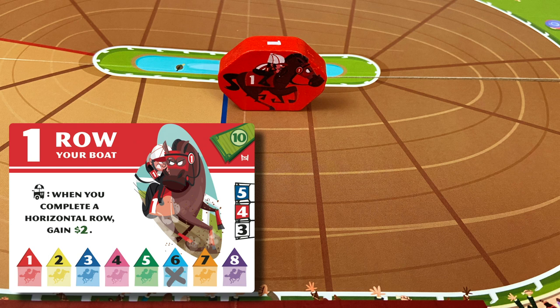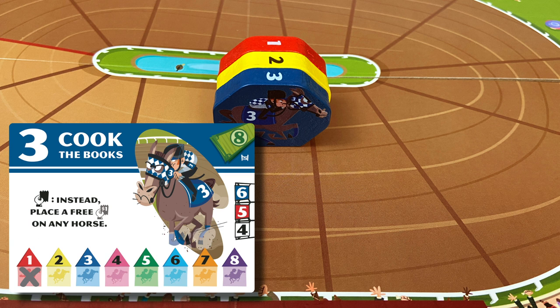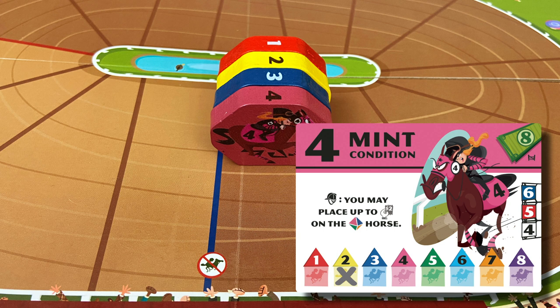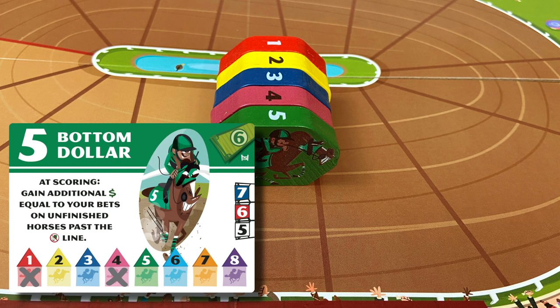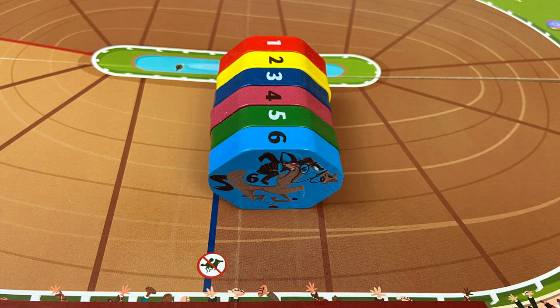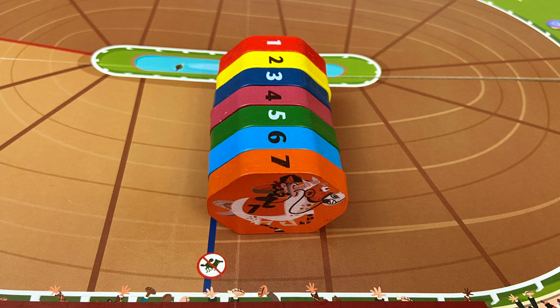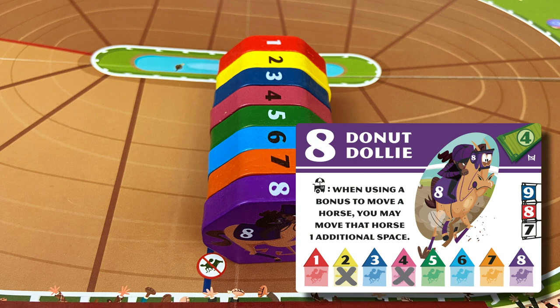Here are the special powers in the gate set. Number 1, Row Your Boat: gets you $2 when you complete a horizontal concession row. Number 2, Make It Rain: gets you a free $1 bet on all even or odd numbered horses when you buy him. Number 3, Cook the Books: gets you a free $1 bet on any horse whenever you take the betting action. Number 4, Mint Condition: lets you bet up to $2 of your own money on the horse that was rolled whenever you buy a horse's helmet. Number 5, Bottom Dollar: lets you recoup the money you bet on horses that didn't pass the no-bet line. Number 6, Dirty Laundry: lets you buy the jersey for any horse you've placed a bet on when you take the jersey action. Number 7, Cheer Up Buttercup: lets you move the rolled horse ahead three spaces whenever you bet on it, but only if that horse is in last place or tied for last. Number 8, Donut Dolly: gets you an extra space whenever you cash in a concession to move one or two horses ahead or back.